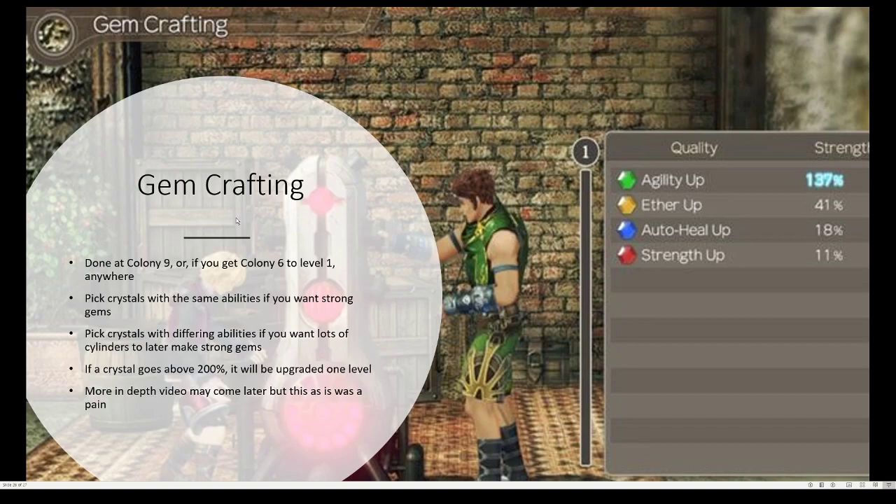Gem crafting is a pain to explain, but I'll give it my best shot. You do it at Colony 9 at the Gem Man stall, or if you get Colony 6 up to level 1, you can do it anywhere. What you're going to want to do is pick crystals with the same abilities if you want really strong gems, or differing abilities if you want lots of cylinders to later make strong gems. For example, this player got a few different skills, and these three are going to be made into cylinders while this is going to be made into a gem because it's over 100%. If a crystal goes above 200%, then it becomes upgraded one level. I may do a more in-depth video about this later — I still have to figure it out more myself. This is just a very basic guide.